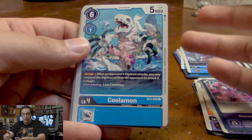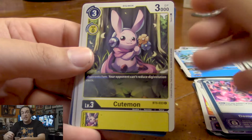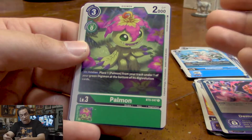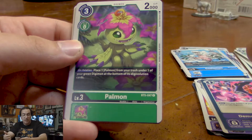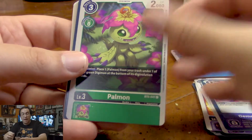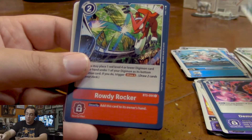Koalamon, a cheap to Digivolve blocker for blue. Another Black Galgamon. Cutemon — our opponent can't reduce Digivolution cost. It's great against Nokia, great against Digisorption, great just to slow your opponent down. Palmon — when deleted, it becomes a Digivolution card, or it can make a Palmon in our trash a Digivolution card for another Digimon. It's great as Digiburst fodder and great for just keeping Palmon cycling, because technically she has to be deleted before she's in the trash, which would then throw her underneath your own Digimon.